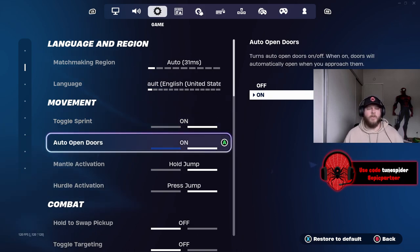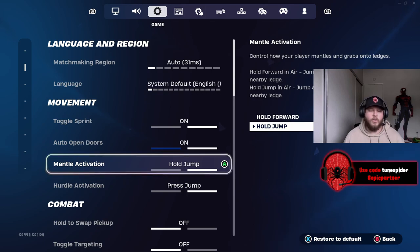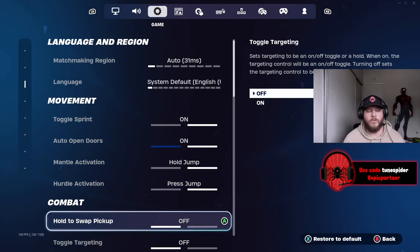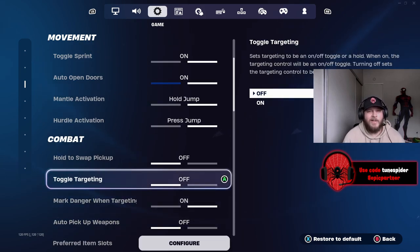My language and region is set to auto. Toggle sprint is on, auto open doors is on, mantle activation and hurdle activation are both hold jump and press jump because my jump is bound to one of my paddles — I do have a scuff controller with four paddles. Hold to swap pickup is off, toggle targeting is off, and auto pickup weapons are off — I personally don't like them, but if you like them definitely keep that on.